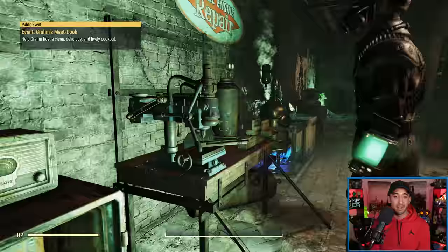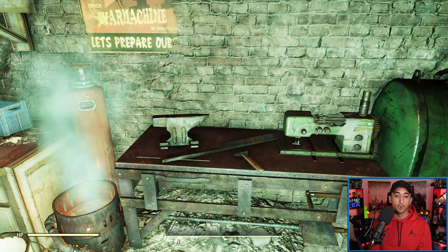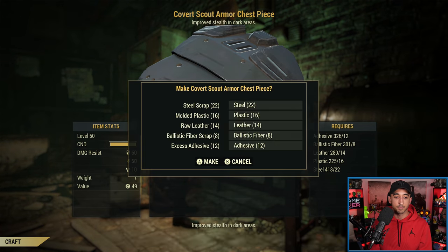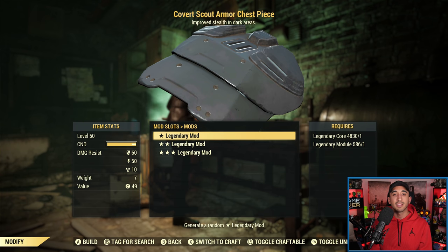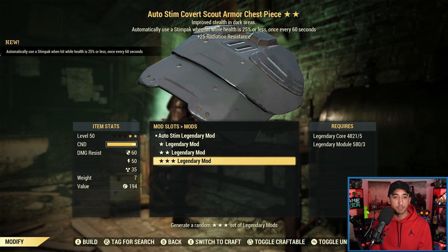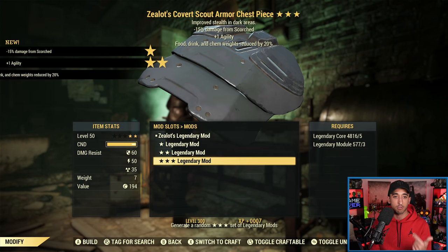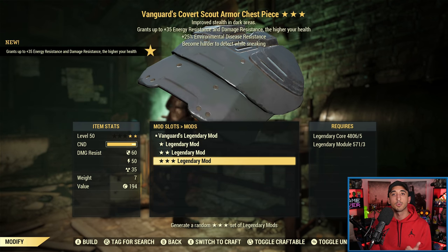As part of this system, there are new legendaries coming with Steel Reign — I'm going to make a separate video on all the new legendary attributes and the buffs to existing ones. But let's do an armor piece for comparison. I want to craft a covert scout armor chest piece just to show you. Swap to modify, go to the chest piece, no legendary mod — same idea. Start with a 1-star if you want, or go straight to a 3-star, or drop back to a 2-star. I'm just showing you the different ways you can adopt this system. But as I mentioned, keep doing 3-star — that is definitely the best way to ensure you are getting the best possible weapons and armor pieces.